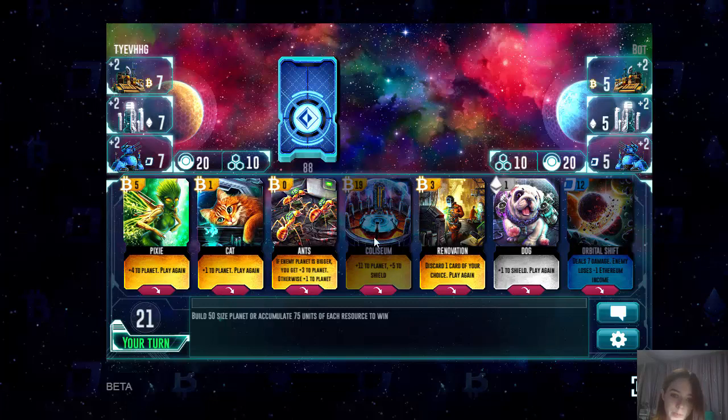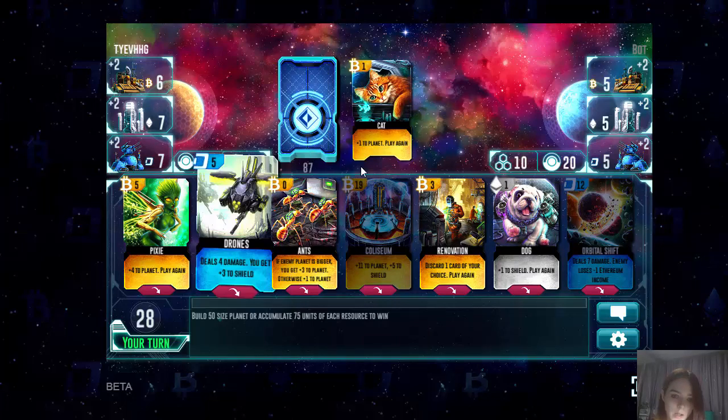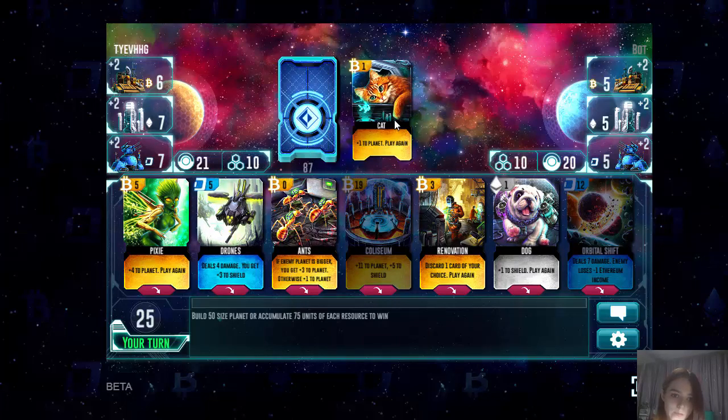The cards that are darkened are not available to play because we haven't got enough cryptocurrencies. With those cryptocurrencies you can pay for the cards that have different costs. For instance, here we can see the cat card that allows us to make two moves in a row. You play with this card, get plus one point for the planet, and make a second move.